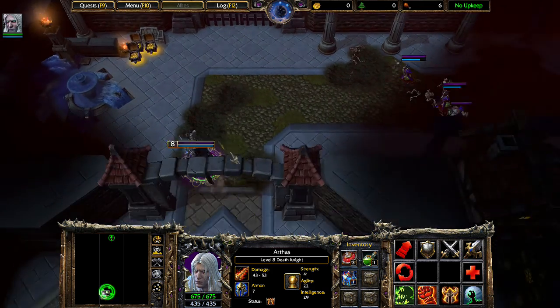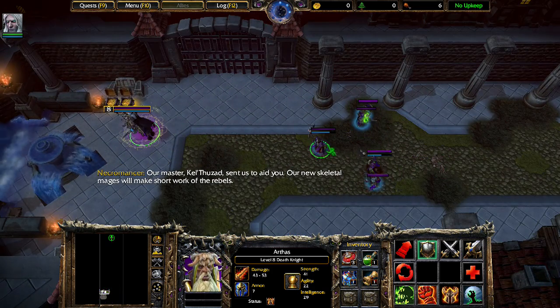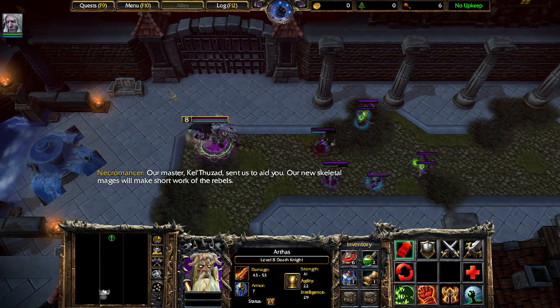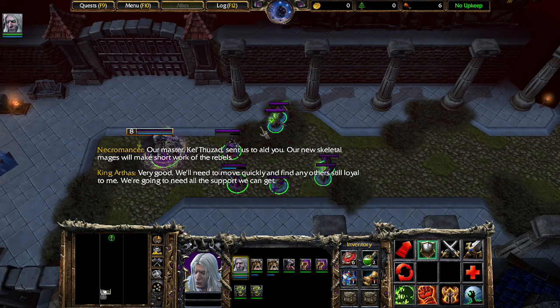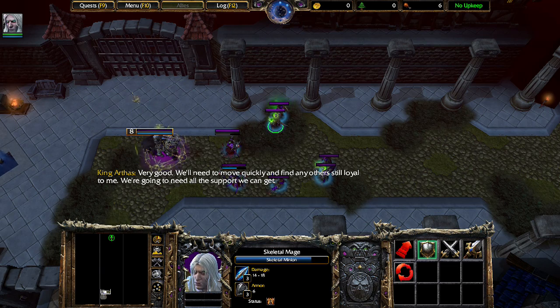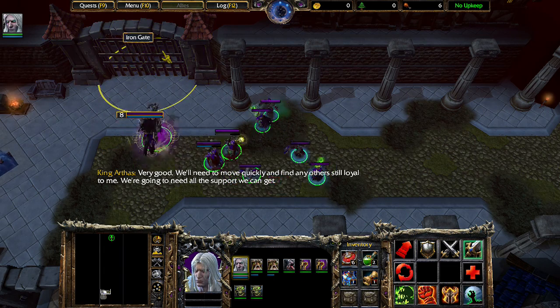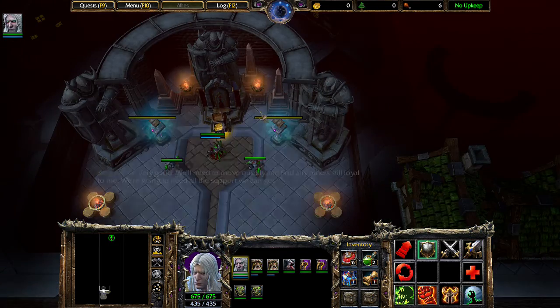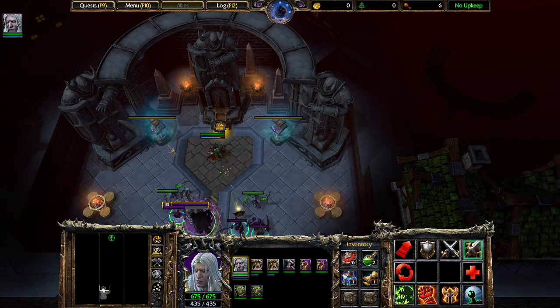Some extra forces arrive. 'Our master Kel'Thuzad sent us to aid you — our new skeletal mages will make short work of the rebels.' Very good. We'll need to move quickly and find any others still loyal to me. We're going to need all the support we can get.